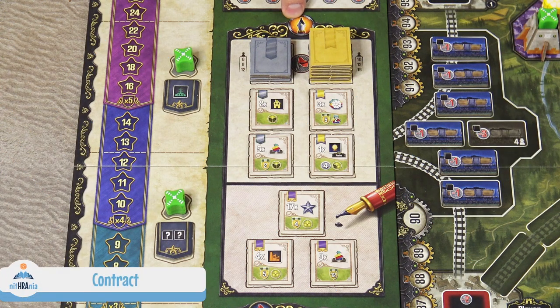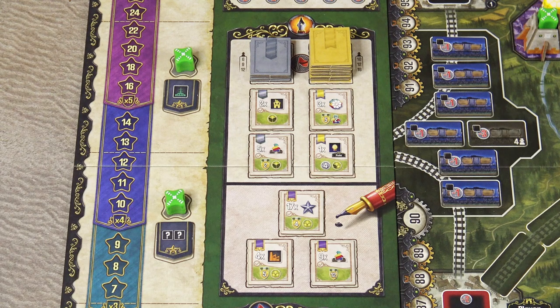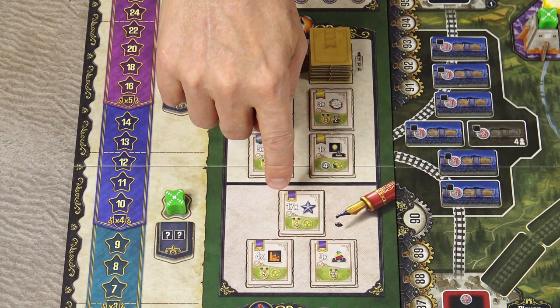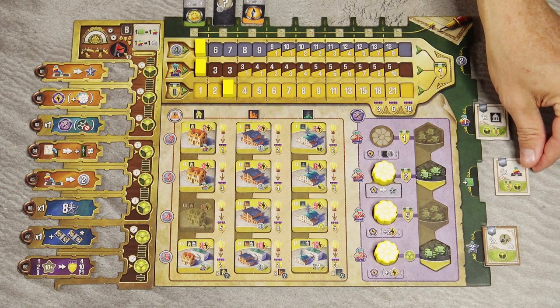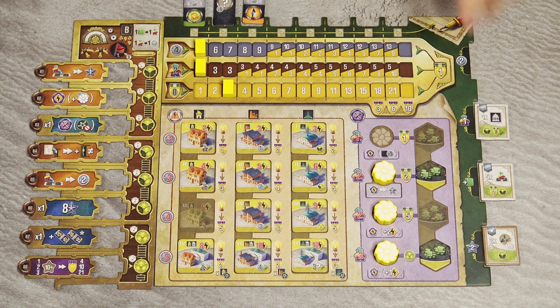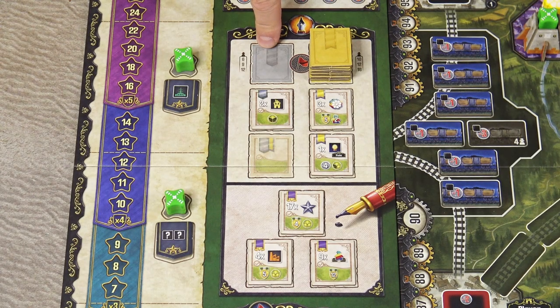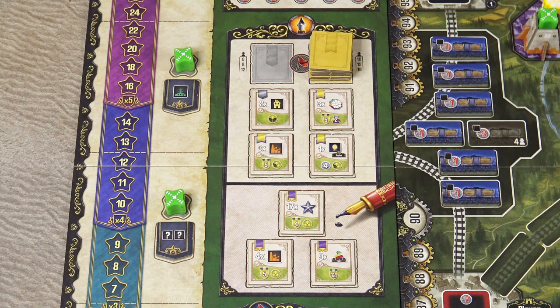The Contract action lets you take one silver or gold contract — never a purple contract. Place it in an empty space on the right side of your player board and immediately gain the bonus shown next to that space. If all spaces are occupied, you may not take this action. Then replace the empty space with a tile from the corresponding stack. If that stack is empty, replace from the other stack. If both are empty, leave the space empty — this triggers another endgame condition.